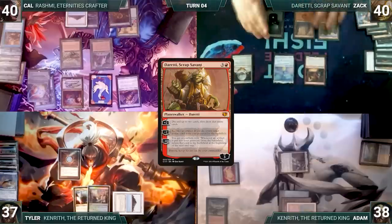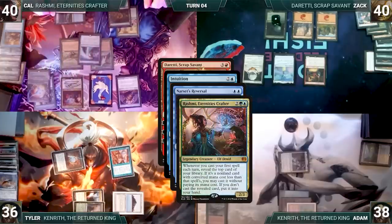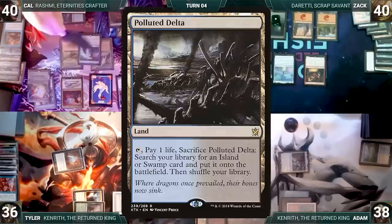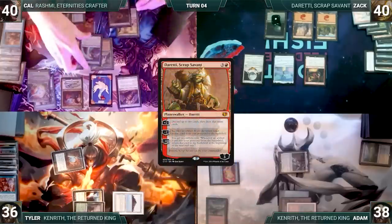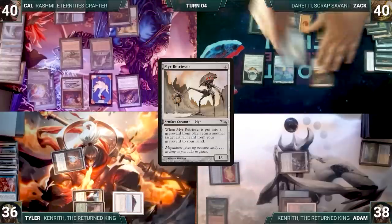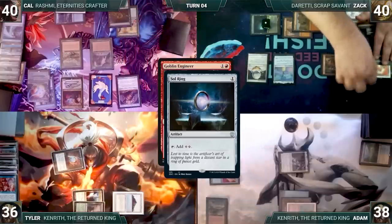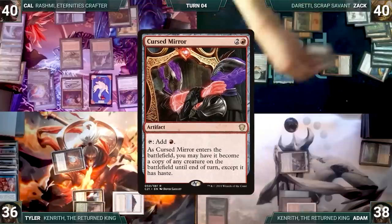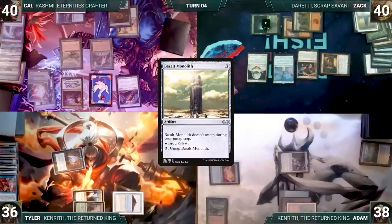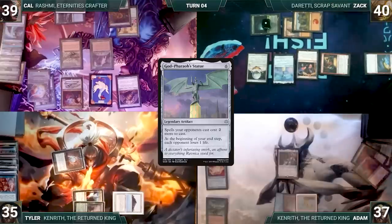In response to Duretti's ability, Tyler casts Intuition. In response, Cow casts Narset's Reversal targeting Intuition — Rashmi triggers, and in response Zack casts Pyroblast targeting Intuition. Pyroblast resolves, Intuition is countered. Rashmi's trigger resolves and Cow reveals Polluted Delta into his hand. Narset's Reversal fizzles. Duretti's trigger resolves — Zack sacrifices Cursed Mirror and returns God-Pharaoh's Statue to the battlefield. Zack casts Mirror Retriever, activates Goblin Engineer sacrificing Mirror Retriever to return Cursed Mirror — Mirror Retriever triggers returning Soaring to hand. Cursed Mirror returns as a copy of Goblin Engineer, fetching Basalt Monolith into the graveyard. Zack passes, each opponent loses one life to God-Pharaoh's Statue.